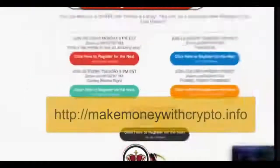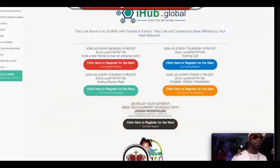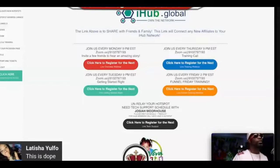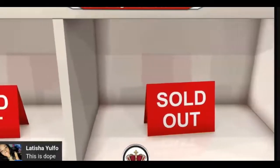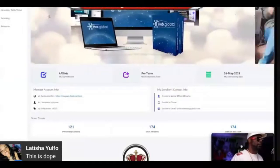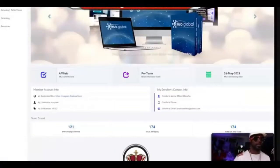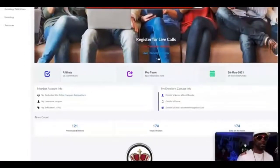Right now I prefer to start with iHub Global because iHub actually allows you to make a residual income by referring others and sharing this with others. This thing is so popular that helium hotspot miners are on backorder for three to four months. One benefit of going through iHub is that people can get them a little bit quicker — maybe in three to four months versus five or six. I've already put in over 121 personals and 174 total, and I'm earning 10 to 20% off each and every one of them.